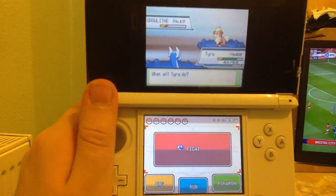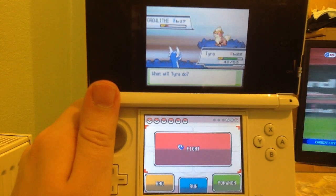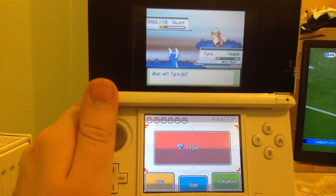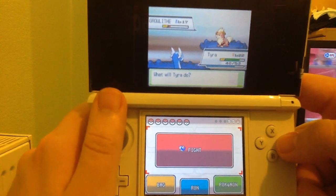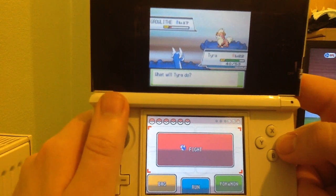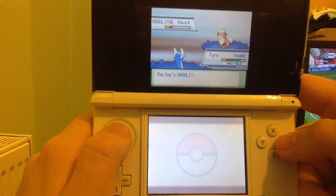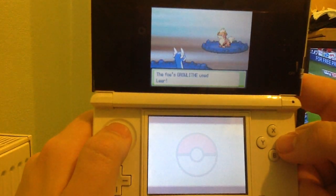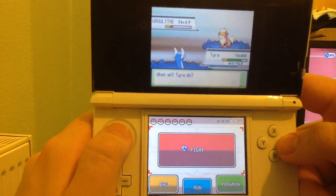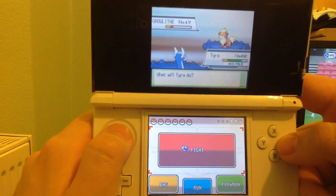Other Pokemon that you can find — if you didn't catch a Wooper in Route 32, you can, at a random chance, find yourself a wild Quagsire, the evolution of Wooper. This is the only Water Ground type Pokemon you'll be able to get in the entire game. It is pretty slow and average in everything else — up to you to declare if it's a good Pokemon or not, as I'm undecided about it, to be honest.